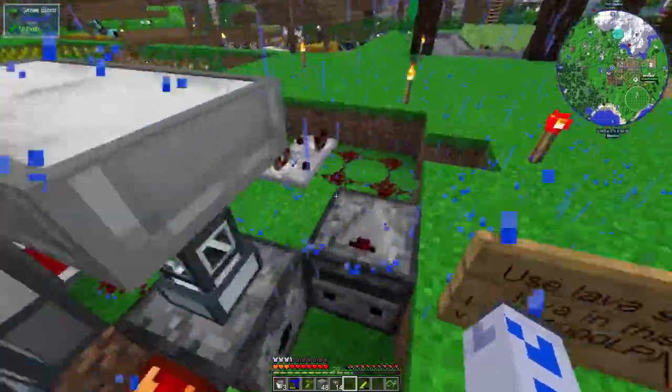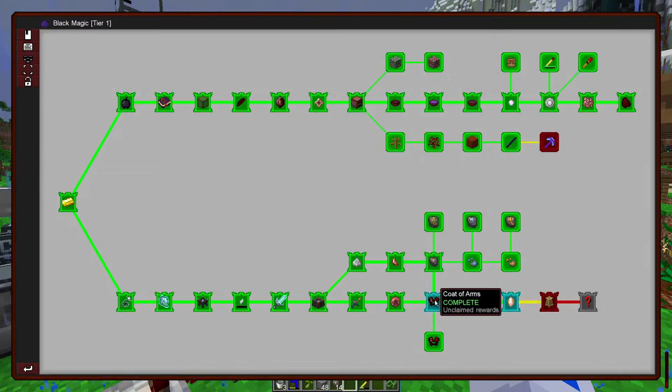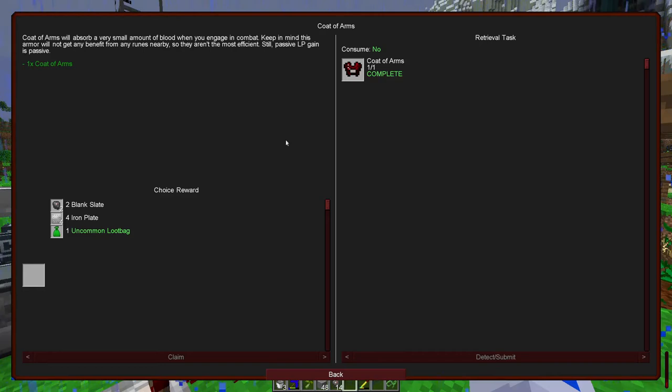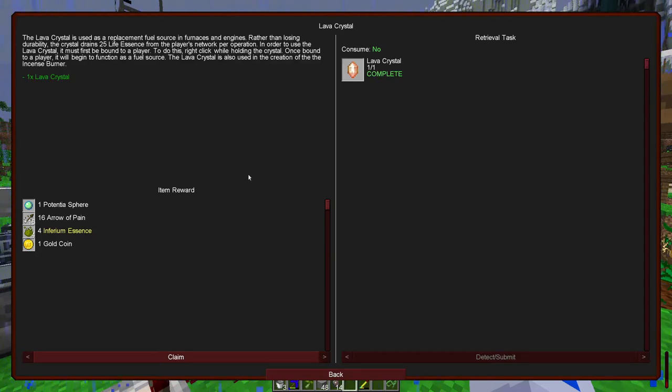That covers the basics of the life force blood magic - hurting yourself by poking yourself in the finger with a dagger. There's also the coat of arms, which is similar to the blood letters pack, but instead gains you life force whenever you get hurt in combat. That's potentially useful if you're going out doing a lot of fighting, but at that point you probably want better armour anyway. We've also made a lava crystal - this can use life essence to power a furnace. At the moment coal is significantly easier to get than life essence, so we're not using this yet. But potentially you could make a lot of these lava crystals and once there's a good supply of life essence, put them in all the furnaces so they automatically use magic rather than normal fuel.